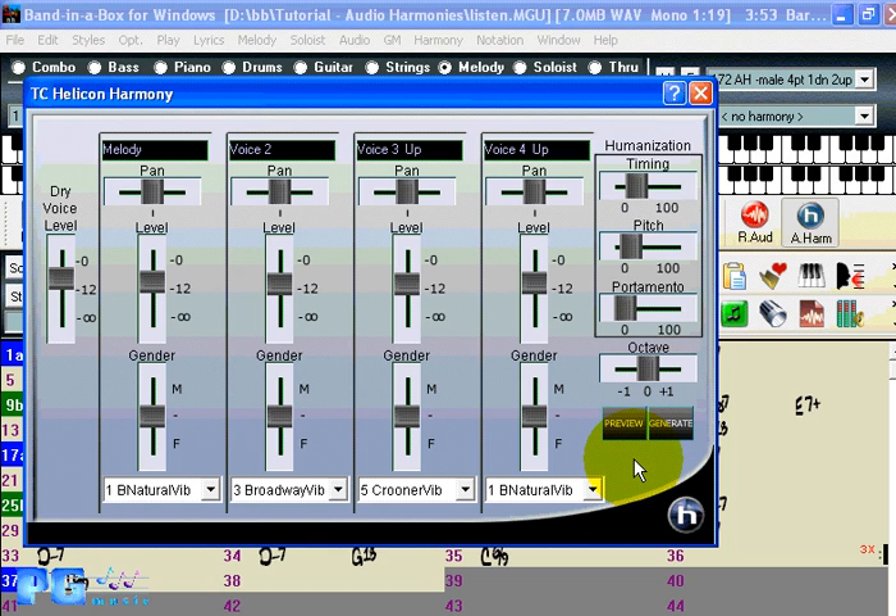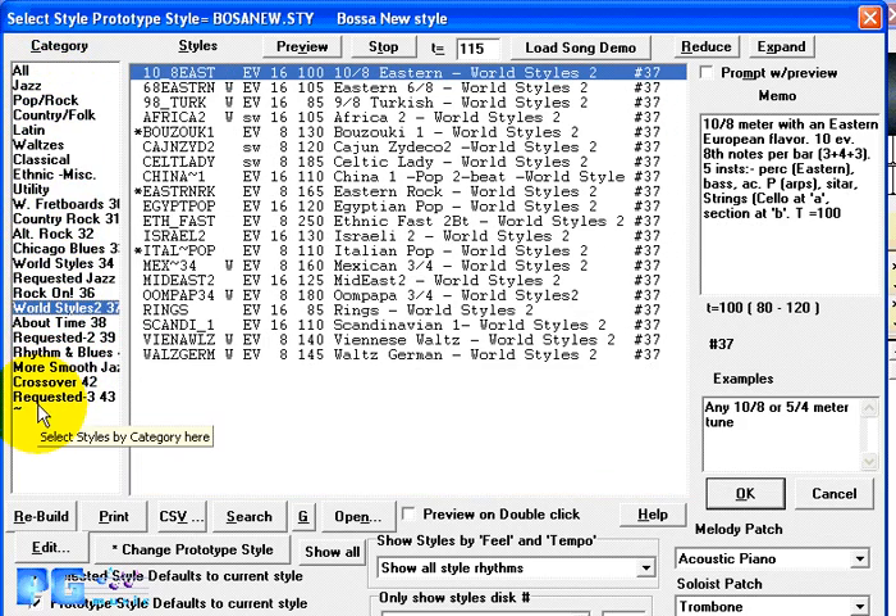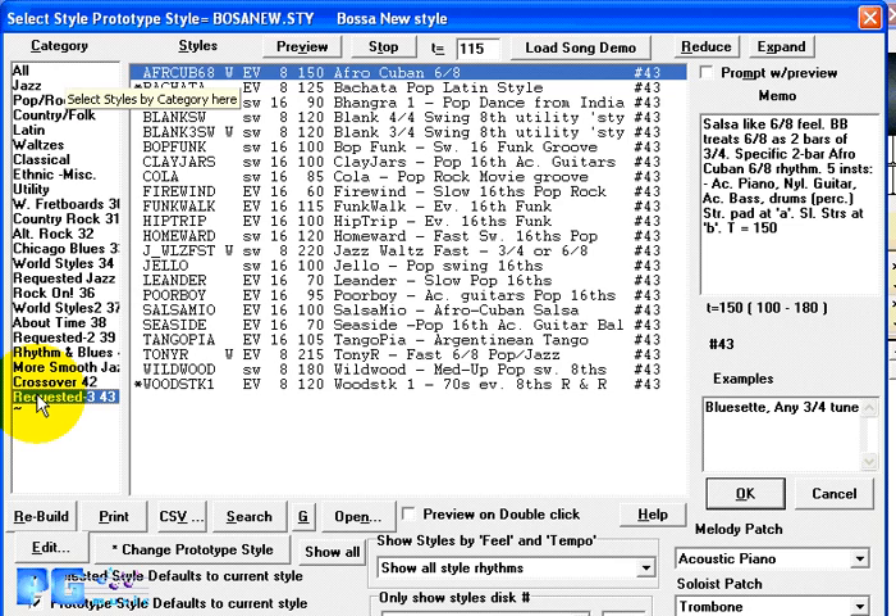The style picker has been enhanced in that it is now editable. These are the list of styles provided by PG Music. Once you get to the tilde symbol, that represents the end of the PG Music styles. Third parties can write styles that will appear on your list as well, and now you can easily write your own styles and add to this list.